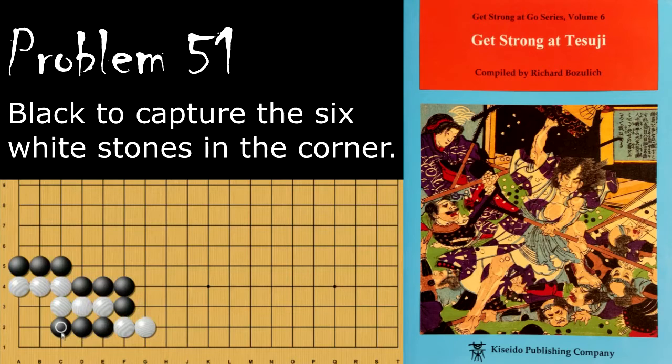Black's move is the simple crawl here, and if white hanes here, then black will clamp on the 2-1. This is the real key point here, because white cannot live now.